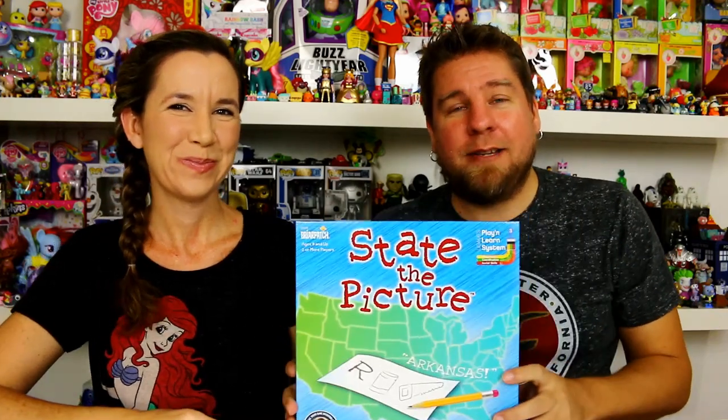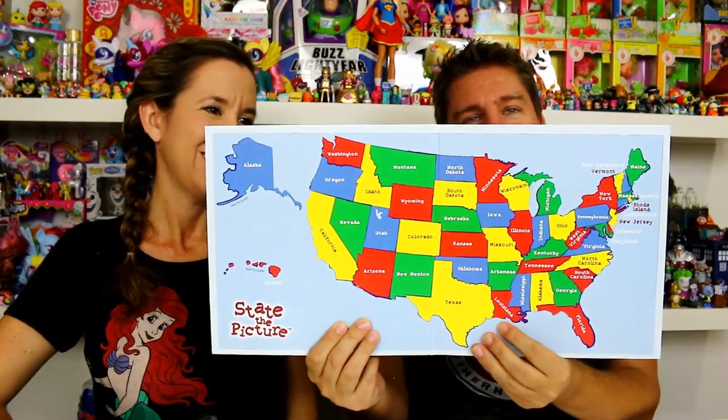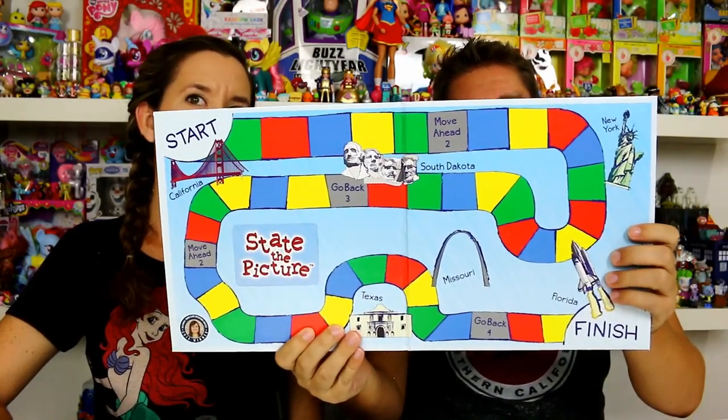We'll go ahead and get this out of the box and show you guys what comes inside. We get our 50 states playing cards - there's the state and numbers on it which must be a point system. We've got a big thick drawing pad, a sand timer, two boards with the actual map and a board game style, a die, four pawns in yellow, green, red and blue, and our directions.